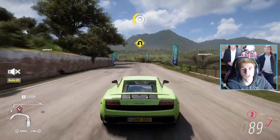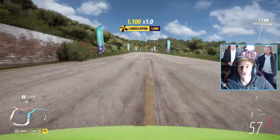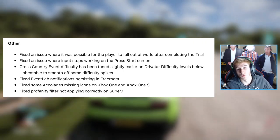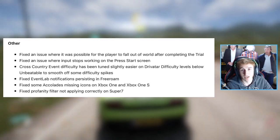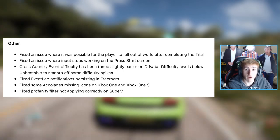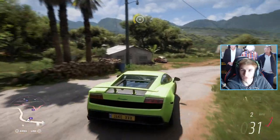They have fixed a few PC settings, such as rendering not working properly and textures being a bit buggy — as you can see on screen, those have been sorted. And a few miscellaneous fixes as well: they've fixed an issue where it was possible for the player to fall through the world after completing the trial, inputs stopping working on the start screen, cross-country event difficulty spikes being rebalanced, Event Lab notifications coming up in free roam, accolade icons, and the profanity filter not applying correctly on Super 7.